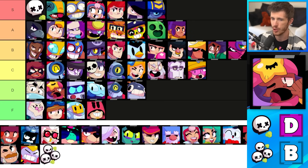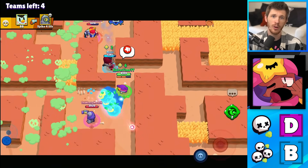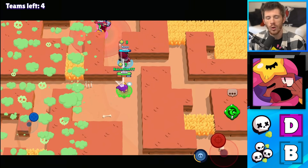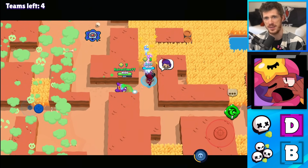Sandy is in the D tier for Solo Showdown and the B tier for Duo Showdown. Sandy doesn't have very good range, which is why he's lower in Solo Showdown. But in Duo Showdown, his attack, his super, and even his sleepy time gadget can hit more than one enemy at a time. Honestly, his super can be useful, although it's not charged very often, which is why he's not that amazing.